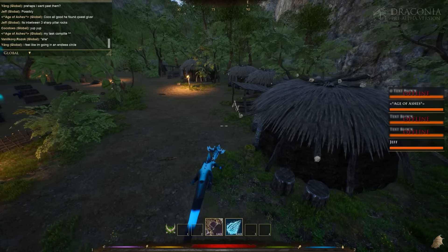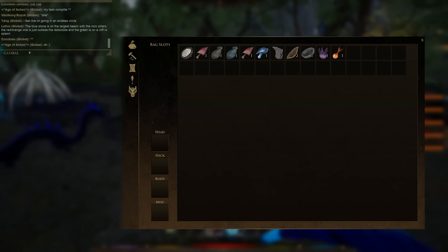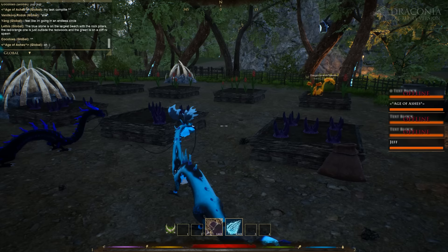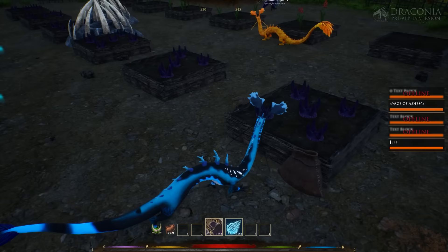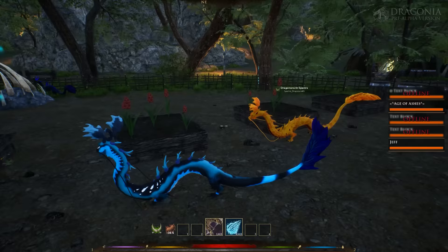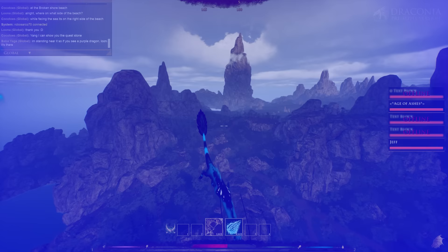I absolutely love the MMO vibes. They've made all kinds of huts, they've got fires in them, there's a gardening section people are using to grow stuff. I can pick it up or I can eat it. There's that gorgeous dragon we saw. These are player stashes — people are crafting stashes already and putting items in them.